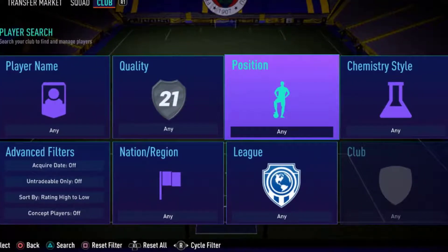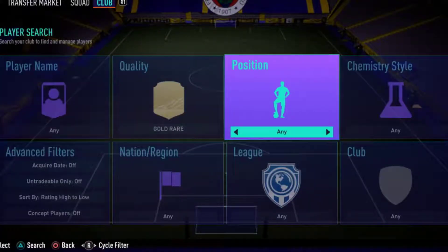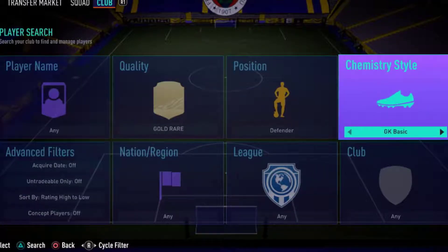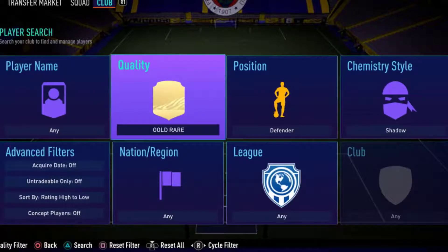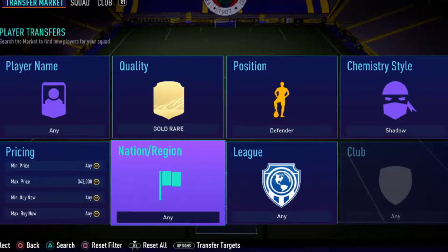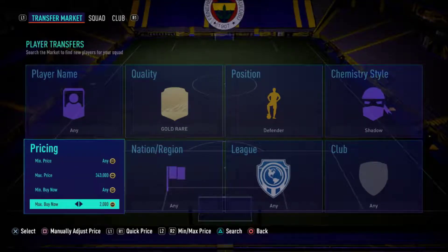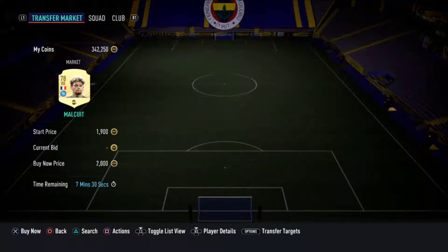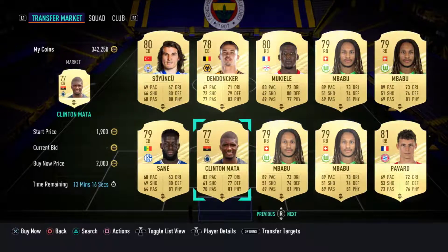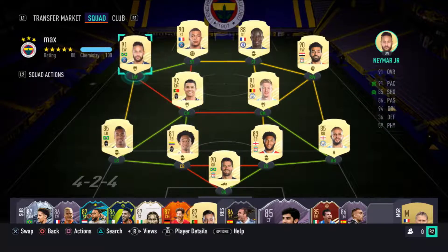Everybody asks me about my sniping filter. I want to show you that. Gold rare — we are beginning with the gold rare. Position will be defender, because so many people are trying to sell their defenders that they packed. Gold rare is important because you get mostly gold rare players in packs. Shadow will be the chemistry style, because we want to get high coin-valued players for a low buy now price. Set the filter to 1.2k and then search. If a defender has a shadow chemistry, it mostly goes over 2k. As you see, so many players are on the market, but not everyone knows their value is so high, so they list these players for ridiculous buy now prices. We will snipe automatically and buy shadow chemistry-styled defenders at a low price.